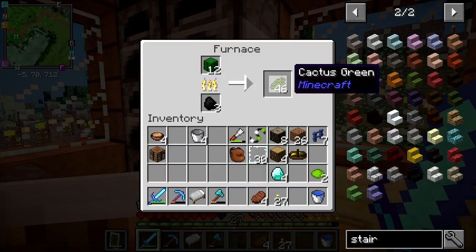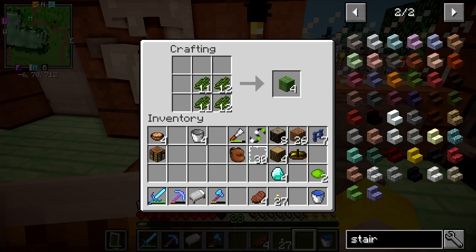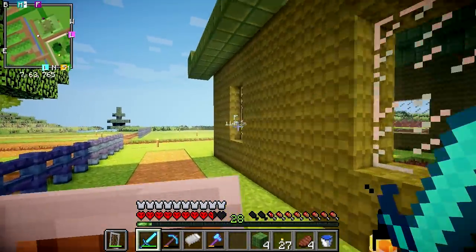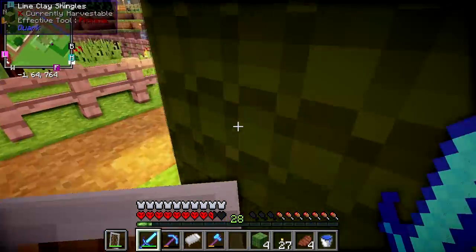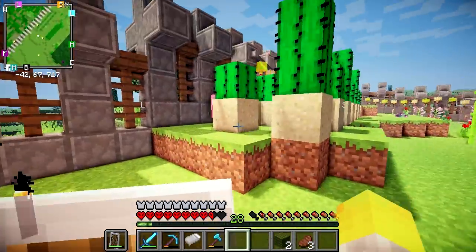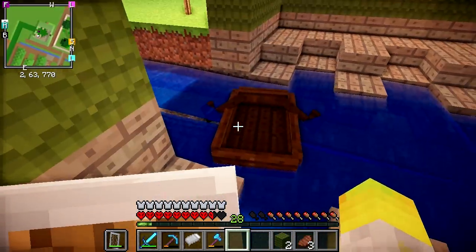Our cactus is nearly done smelting. Midori blocks are part of the Quark mod, and you can make stairs out of them — this is what we're gonna use for the roof. There we go, 56 blocks. It's looking pretty good; however I've run out of cacti and can't get any further, so I'll start working on the floor while the cacti grow. I don't know why I've built everything so green — green seems to be my color. I guess I am Shrek.